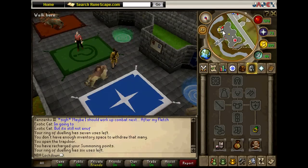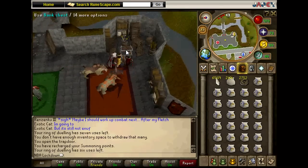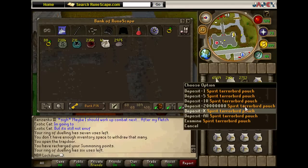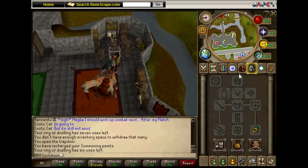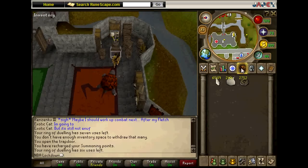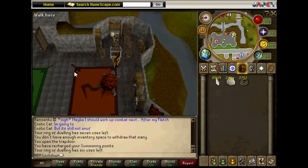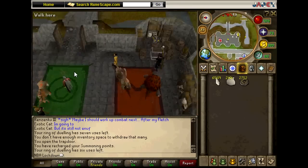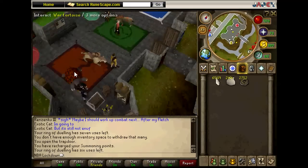This is quick summoning XP only using gold charms. After eight runs you're going to run into a problem though, because your ring of dueling will vanish — after eight teleports you cannot use it anymore. That's why I told you to buy a lot of rings of dueling. Just repeat this over and over again until you get higher summoning levels.